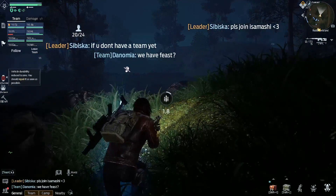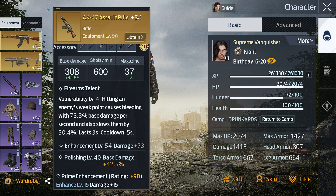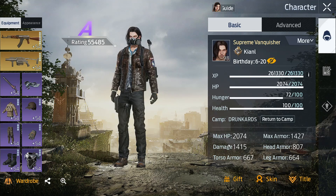Weapon base damage is the base damage of the weapon itself. For example, my gun has 308. The bonus from polishing increases this damage as a percentage and is also shown in the weapon's description.